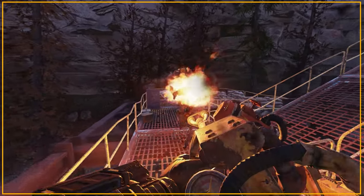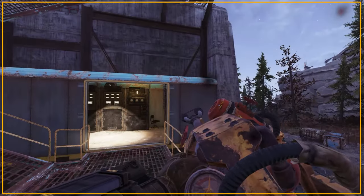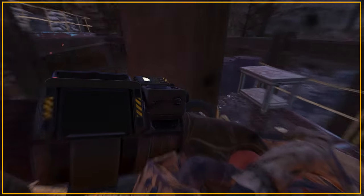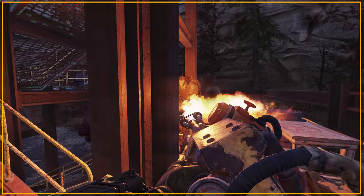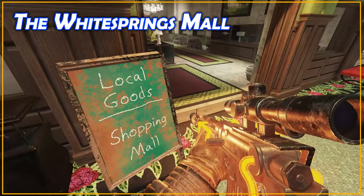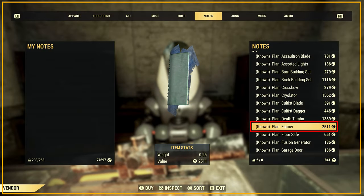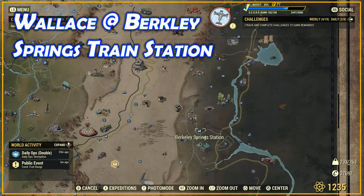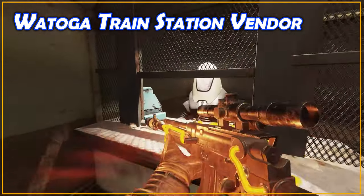If you don't have the Flamer plan, this can be purchased at a few locations, although it's a little pricey at over 2,000 caps, so ensure to increase your charisma as much as possible using methods like chems, food and alcohol, and equip the Hard Bargain perk card if you have it before you buy to get the best price. The first location is the White Springs Mall — head to the Free States vendor, though the local goods vendor also stocks it. Outside of the White Springs Mall, vendor bot Wallace at the Barclay Springs station has the plan, as well as the Watoga train station vendor.